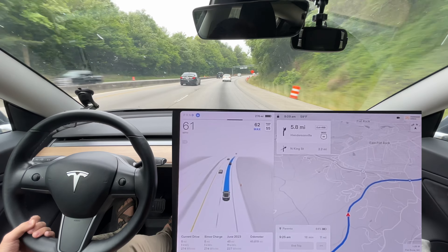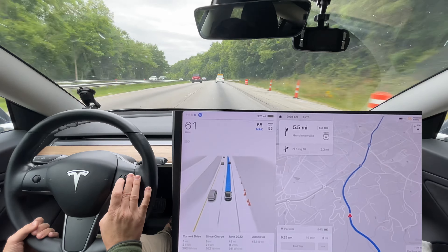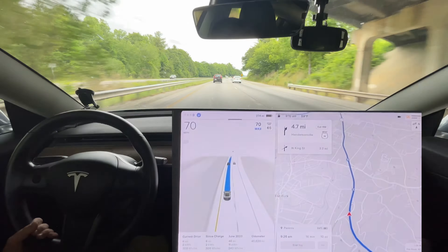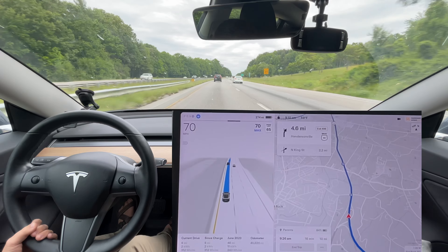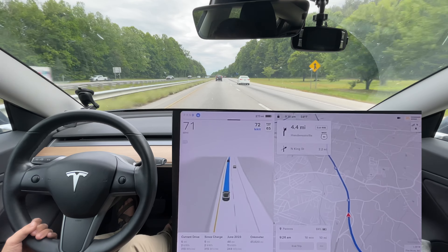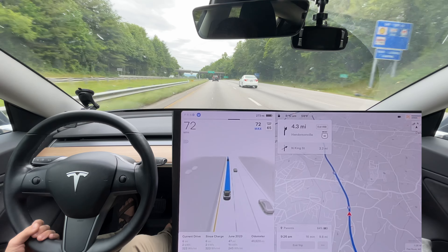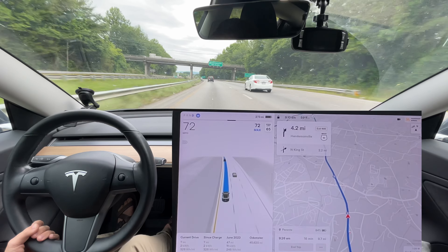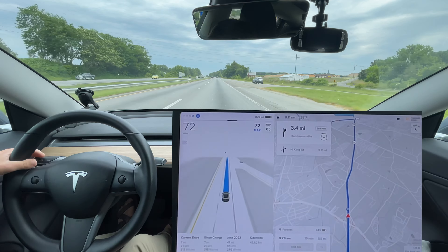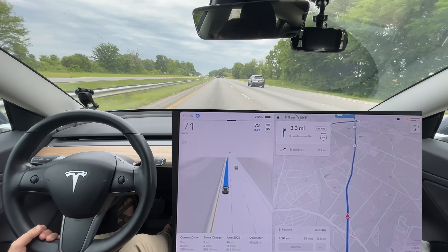This car cut in front of me and then slowed down, or rather stopped accelerating. But this is really good behavior. Previously navigate autopilot trying to get over — this car's coming up on my left fairly fast — and my car just wouldn't be able to pass the car in front of me at the speeds they're going. I think there should be a passing offset in terms of speed. I would probably set it to three to five miles per hour over what I'm currently going to pass the car, then slow it back down.